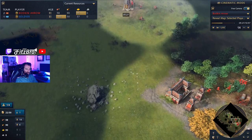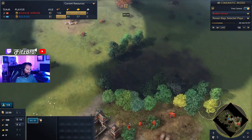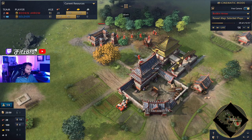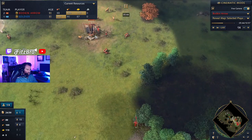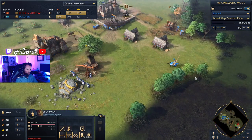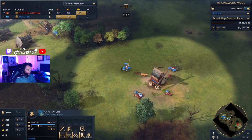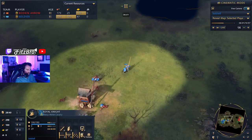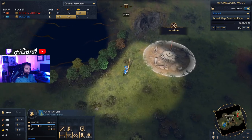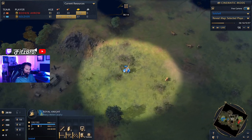He's built a barracks right here and has got some spearmen. It looks like he's just going to defend his hunters. Now let's see if Soldier is coming out with his knights — Royal Knights are already on their way. These units do not mess around; they are super, super strong. Even those early spearmen, the Royal Knights are going to do okay against. They're moving in and certainly going to be raiding — he knows where to hit since Bodkin Arrow is out there hunting.